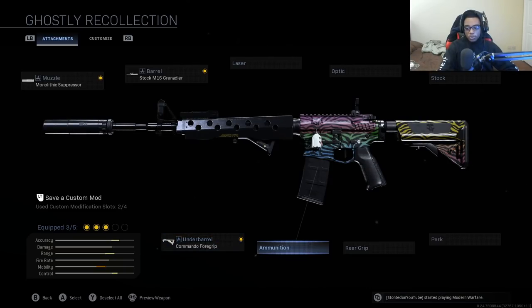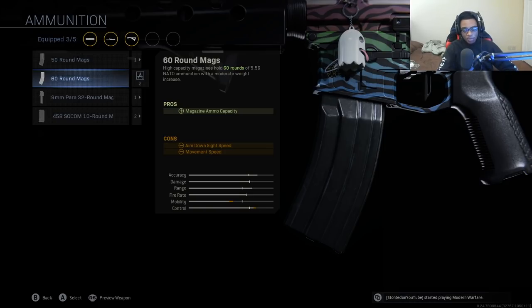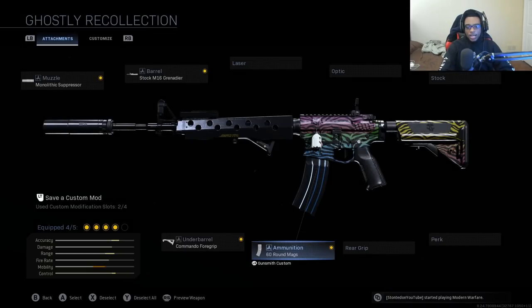For the fourth attachment, we're jumping over to the ammunition. You can run either the 50 round magazine or the 60 round magazine. With this class setup, the 60 round magazine just works — it's more forgiving, you can take out more players, and if you run into 4, 5, 6, 7, 8 enemies, you can easily take all of them out and still have ammo to spare. Weapons with low recoil, decent fire rate, and decent damage benefit from a 60 round mag. It just feels a lot more forgiving.